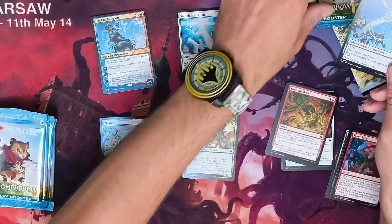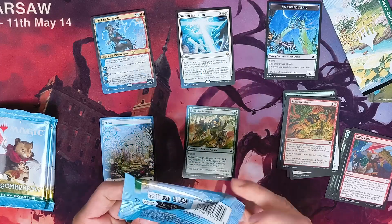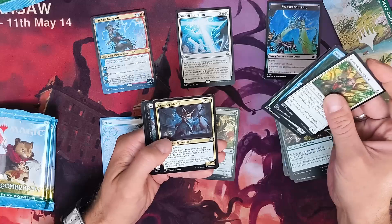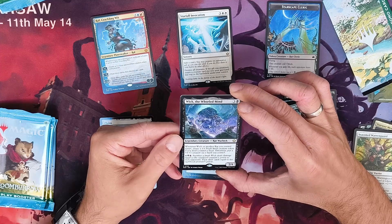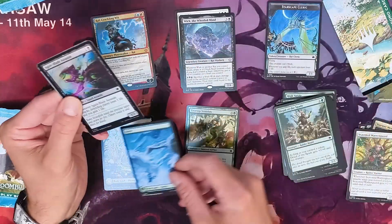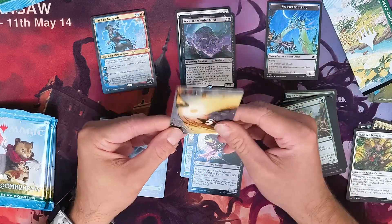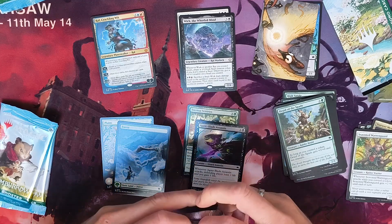Another pack — let's make it quick, short video. Going through the commons. We have the black rare which is Victim of the Worried Mind, a Rat Warrior Warlock. A Forest foil — come on! And the art card which is the Salvation Swan. Let's put it here.